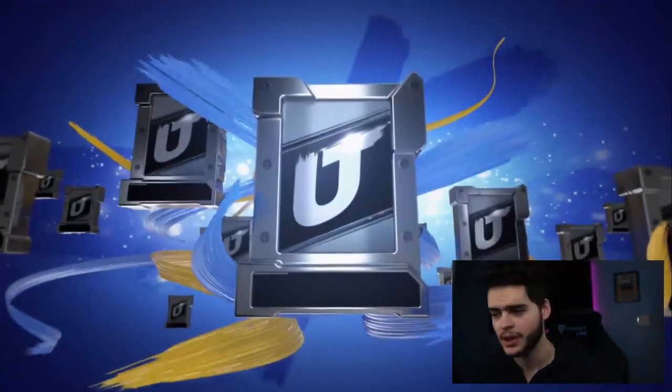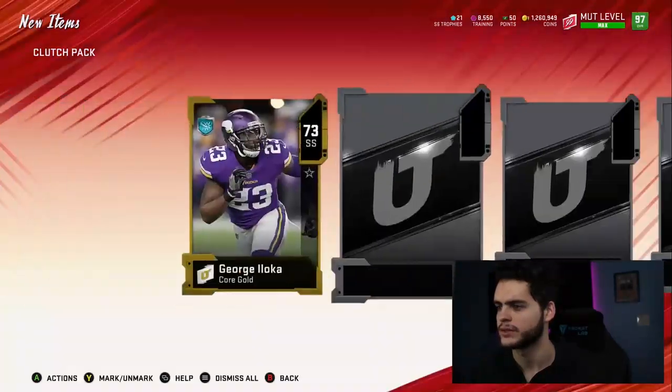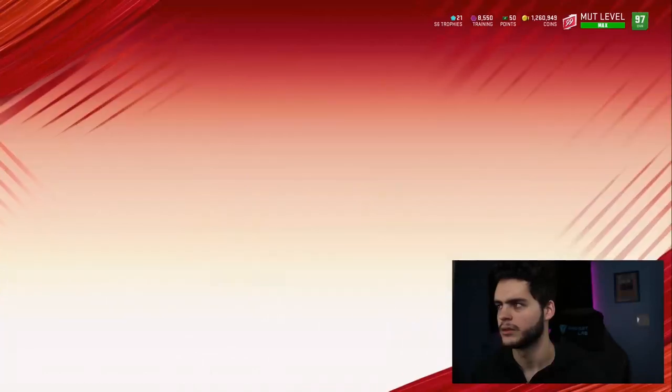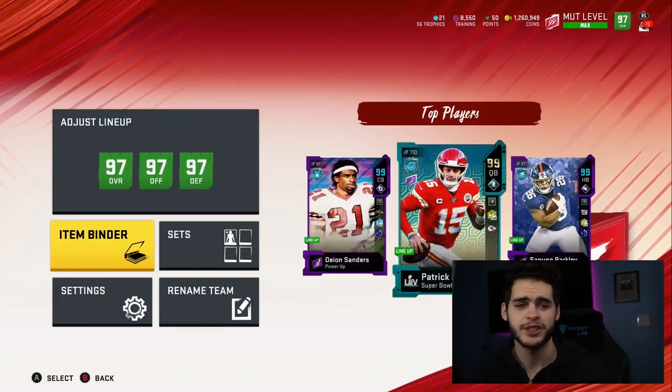I don't want to spend all my coins here, so that's probably the last clutch pack. I meant to stay in clutch packs the whole time. Silver, silver, Team of the Week. Okay, that's it — we're done. Gonna check the prices real quick on these guys and see if I made a decent amount back. I had to make back about 240k.